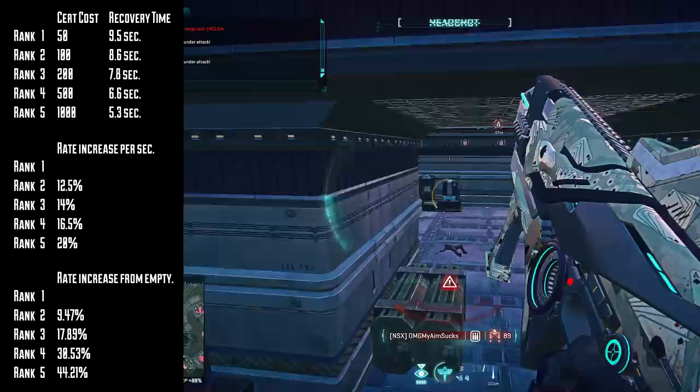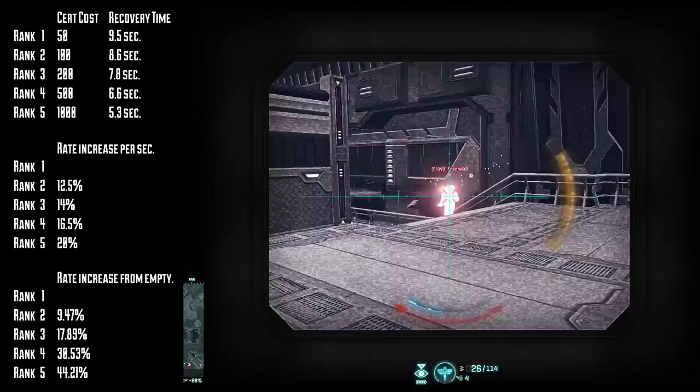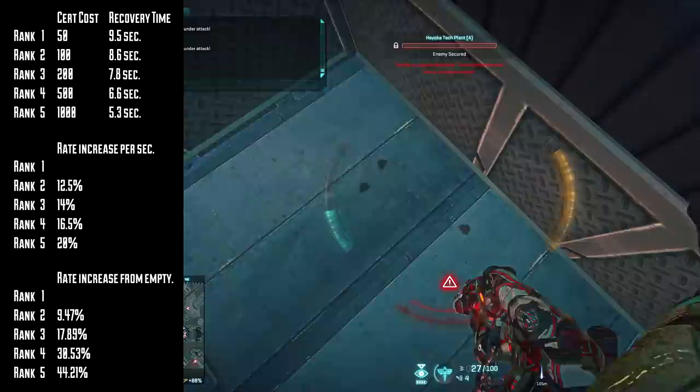Beyond the very quick recharge rate, the main draw to the Icarus jump jets is just how quickly you move. Icarus are the fastest way to scale anything that doesn't have obstacles in the way, but they're just god-awful at doing anything with horizontal movement, and they aren't so great at going down.